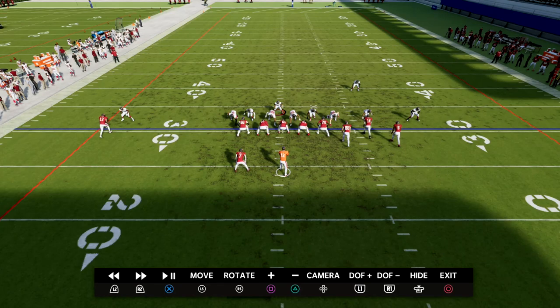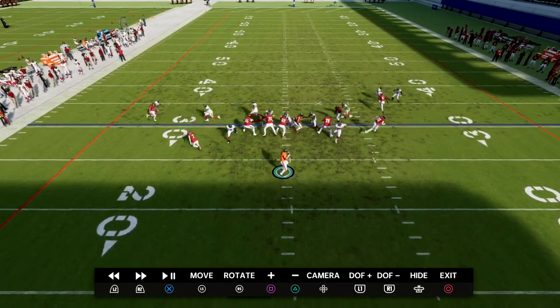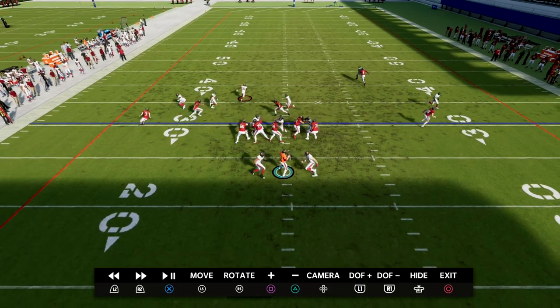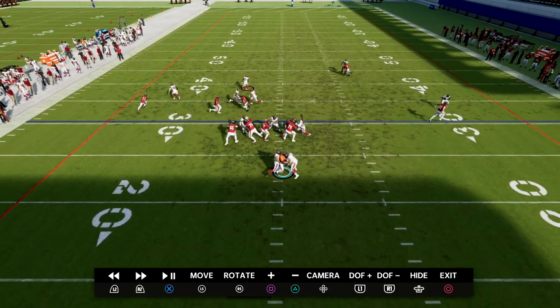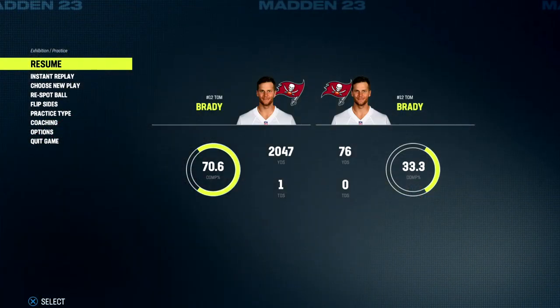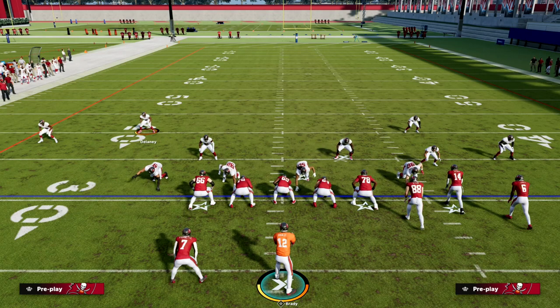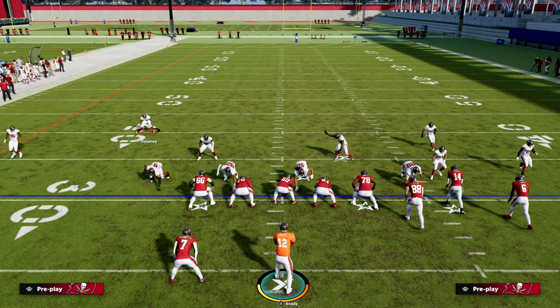As you can see here, we actually get double edge pressure and we're only sitting five, with everybody manned up across the board. Man coverage — I think — is one of the most important things you can do for your defense. Having good alignment is huge, and nickel over affords a lot of value with that.